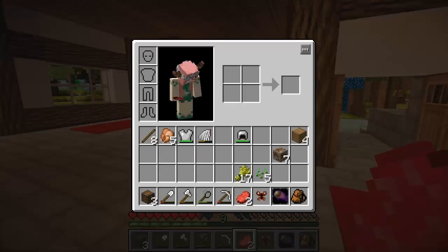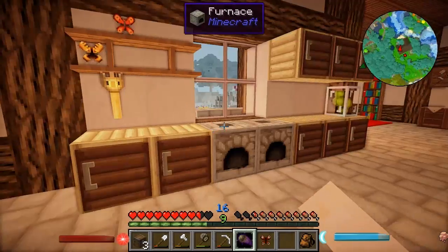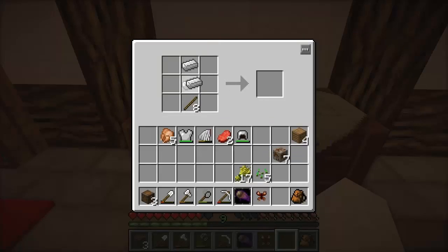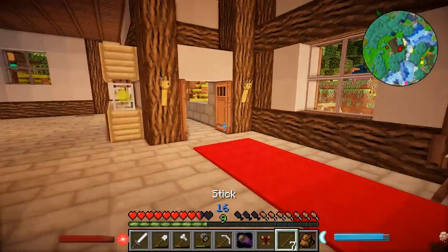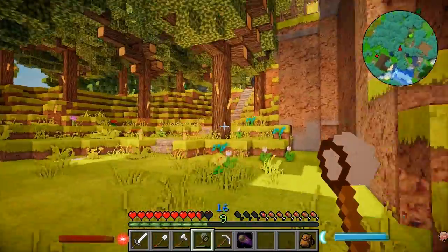I'm also going to make a sword because as you saw earlier I had to use my stupid magic to defend myself. Why is there a hole? Are silverfish eating my house? Is that what's happening right now? Let's craft this baby — now we have a defense against the dark arts and other things. Butterfly! I'll catch it! Hello!